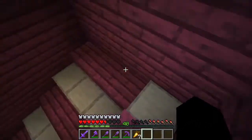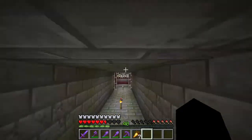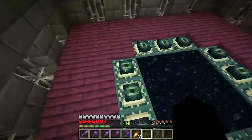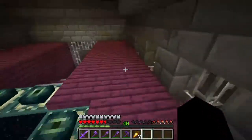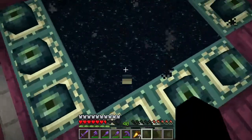Over here in the stronghold it's super cool. I made it so you can't go to other parts of the stronghold, because it's just confusing. I filled around the end portal with crimson wood, because it looks really cool.